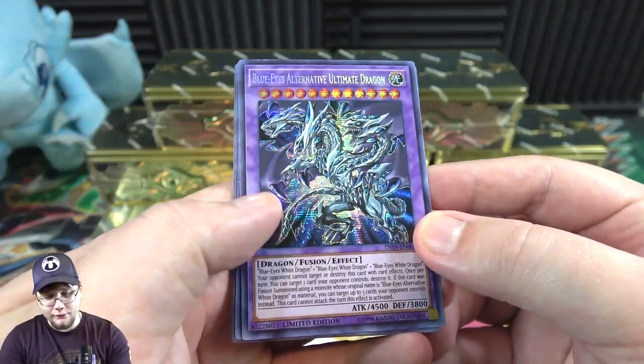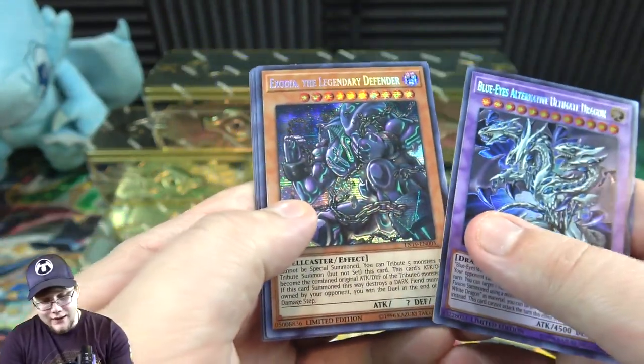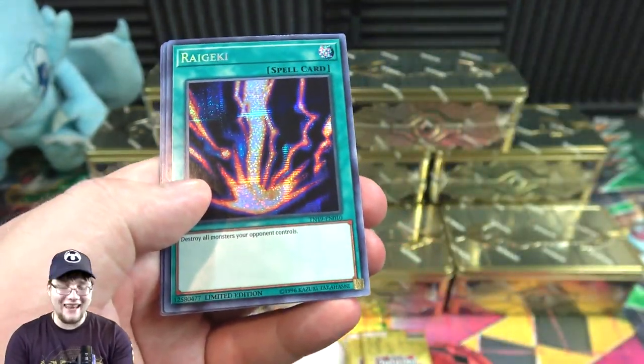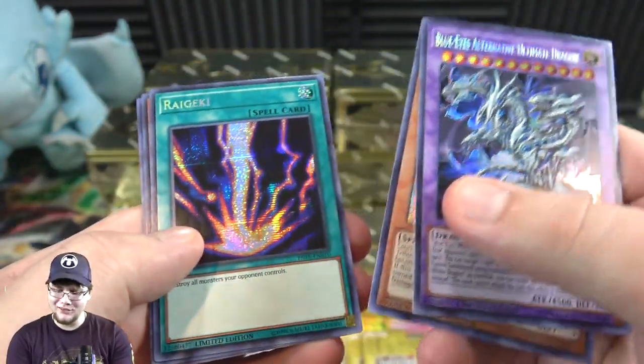First off from the promo pack we have Blue-Eyes Alternative Ultimate Dragon — that new Blue-Eyes looks really cool, I love it. Then Exodia the Legendary Defender. We also got Reggeki. These are all prismatic by the way, and they look really nice — a little bit better in person.